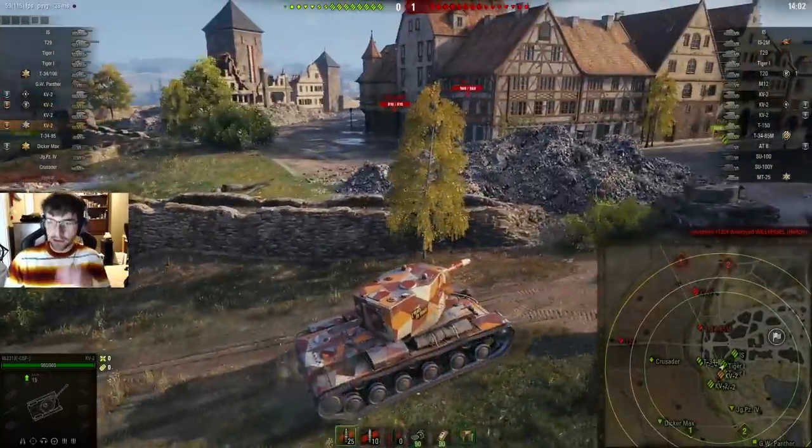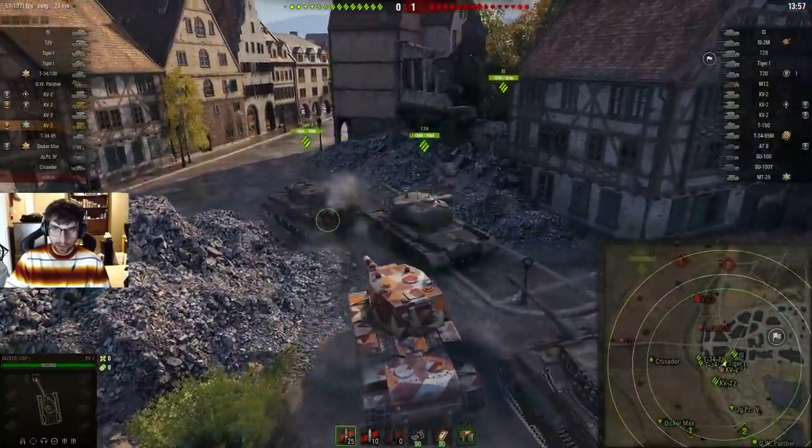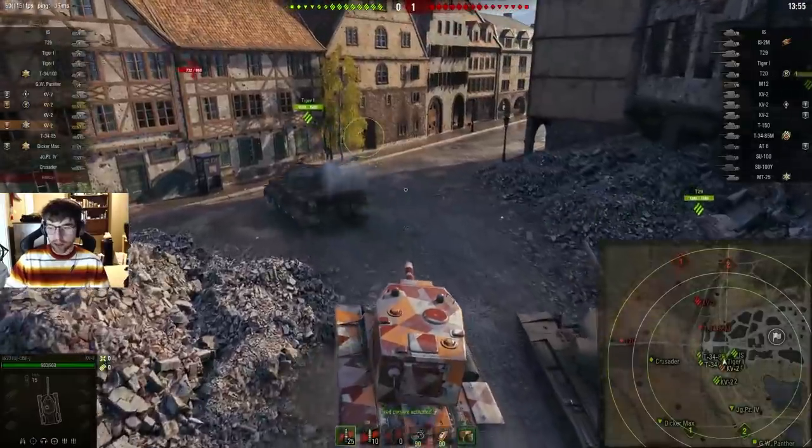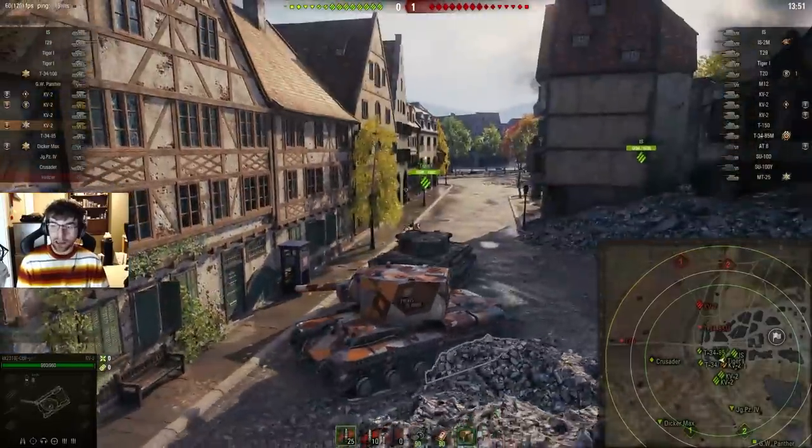It costs you nothing and for the KV2 it could be an extra thousand damage. He gets up here — this is basically the tank alley of Siegfried Line. He's got a Tiger 1, a T29, and another Tiger 1 with him, also an IS over here. If you take a quick look at his map he's got a Jagdpanzer 4 supporting him, a KV2 behind him, and another KV2.